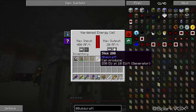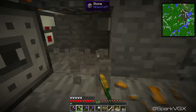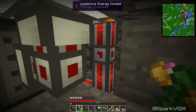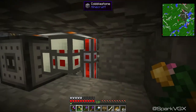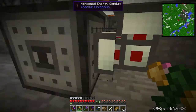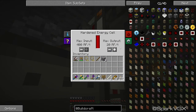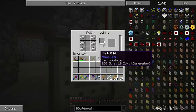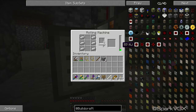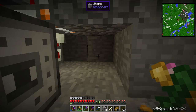I've placed another hardened energy cell up here. I couldn't place it directly beside it and have the power work, so we've got the leadstone energy conduit running just fine — pipes it in directly into here. They don't join up because that's hardened. That guy outputs about 20 RF per tick. All you have to do is just turn it on and this guy starts getting powered up.